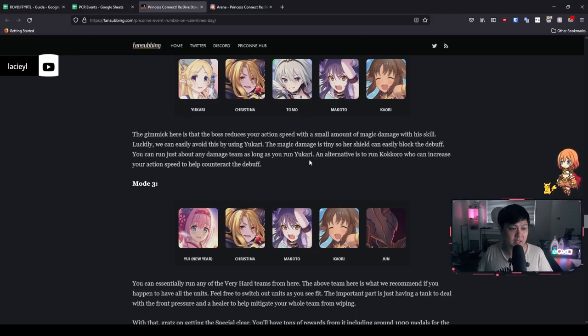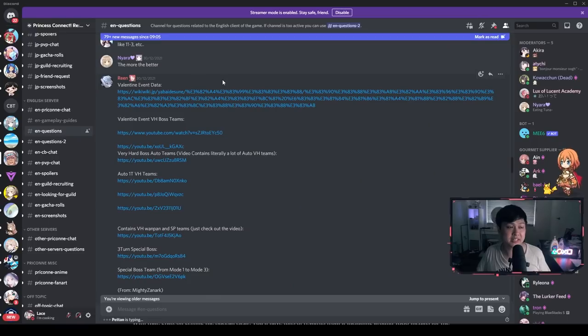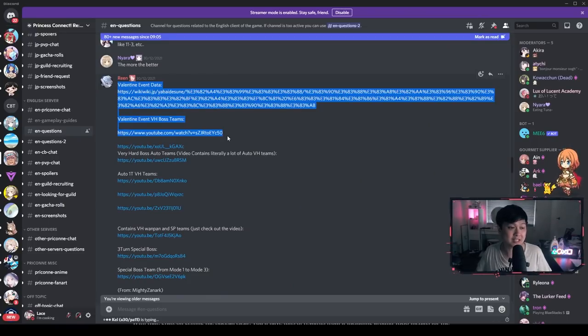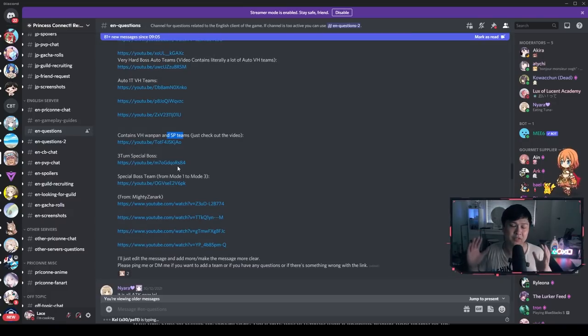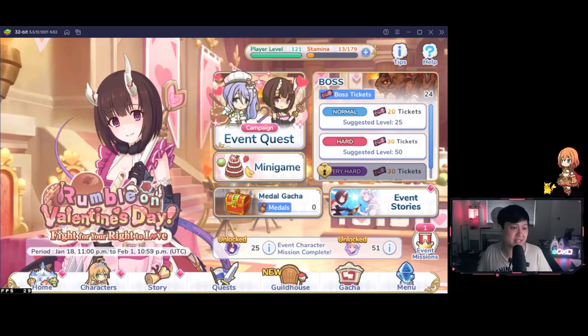The last source of guides is a Discord post by Rean — shout out to Rean — where he has compiled a whole bunch of different teams: one-turn auto VH teams, links to one-pun VH, and special teams. Nothing changes the fact that you cannot three-pun it without the Eriko UE, so this is just additional options if you can't find anything in the first resource.